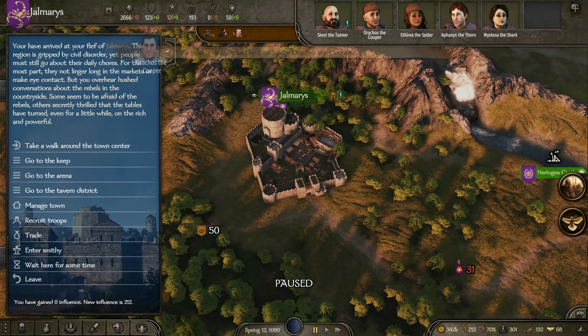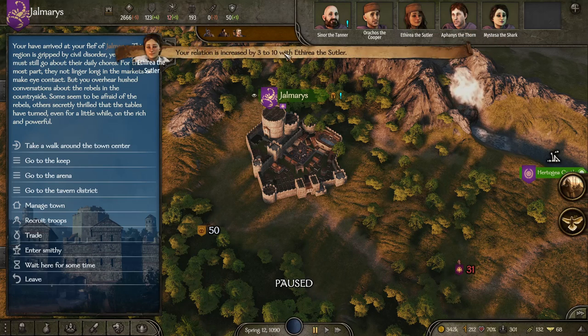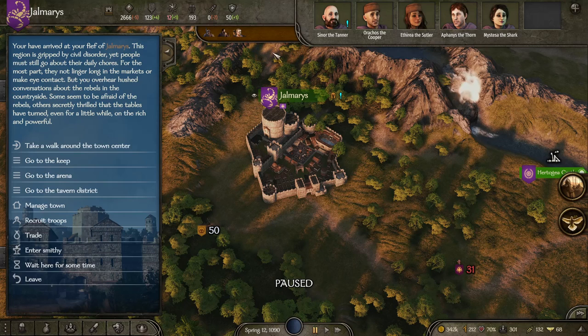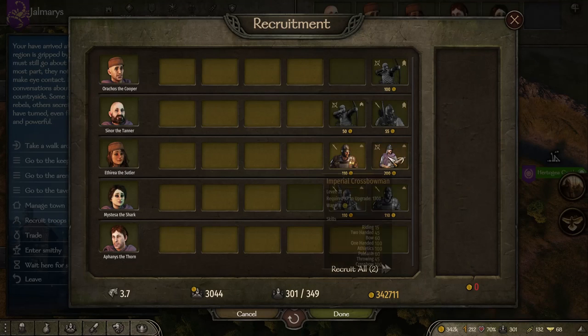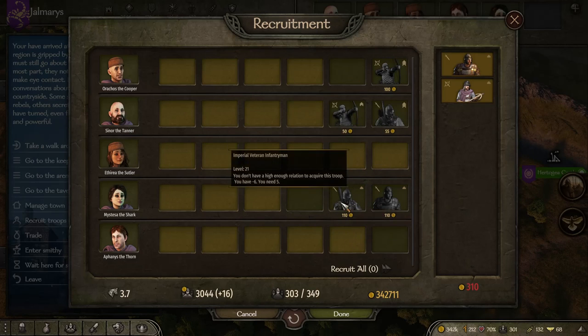Just like that, my relations are now decreased with him, and they're going up with the other notable as well, which allows me then to get troops from her.